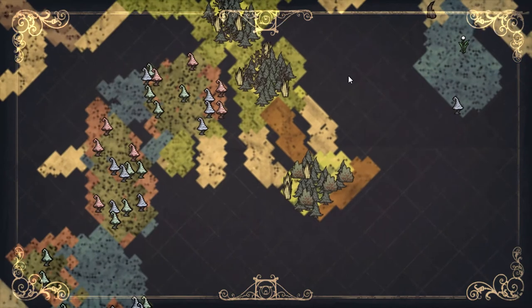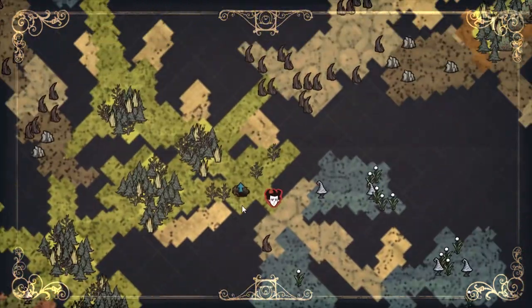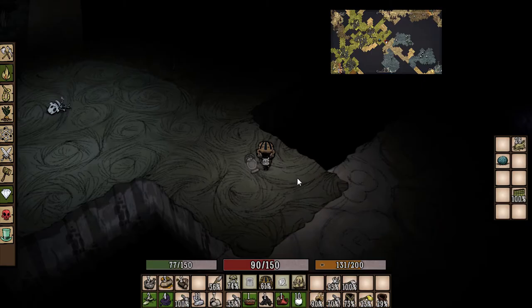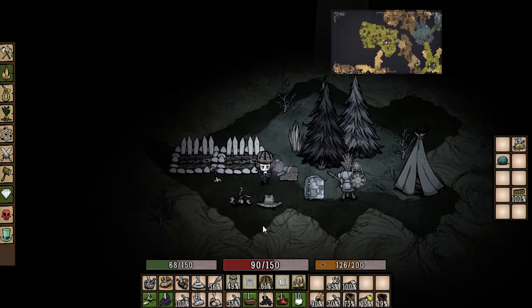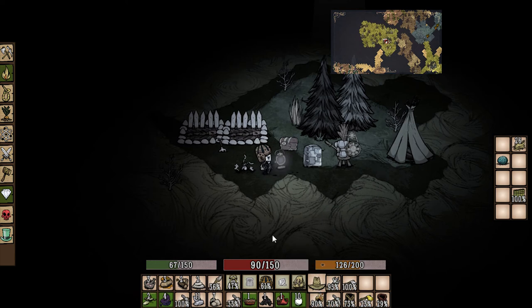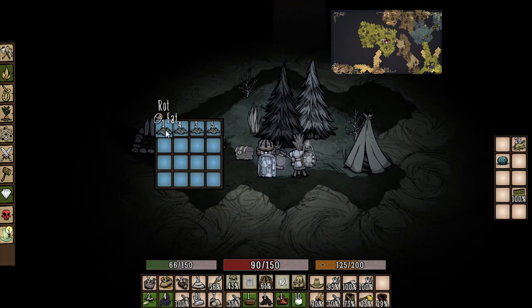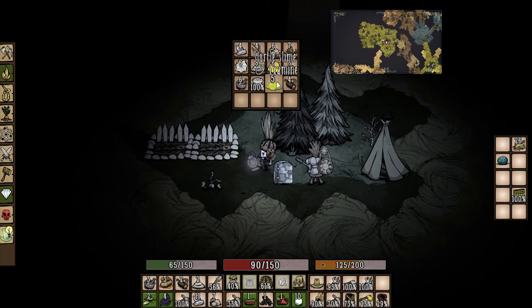I guess if you feed the bunnies carrots you get bunnies out of the hutches. Where did I see some food? There's some food this way. We're going over there — there's some cool stuff! Oh my gosh, we found a pretty wicked awesome base! Holy crap! We got ourselves a straw hat, a pitchfork, a science machine, an ice box with some rot in it. Let's check the chest — holy crap, we got some snurdle slime, a fur roll, healing salve, and a tent!